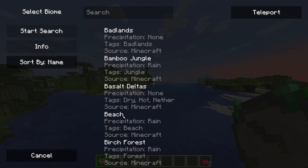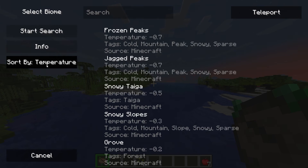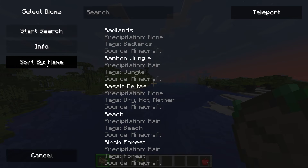Finally, with the sort feature, you can easily find your desired biome with some sorting methods. These include name, temperature, rainfall, category, and more.